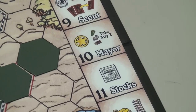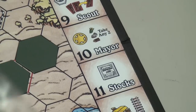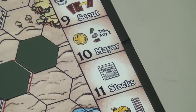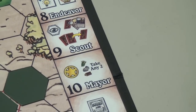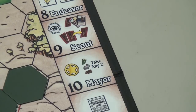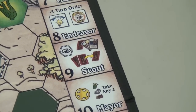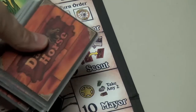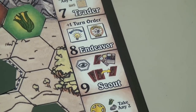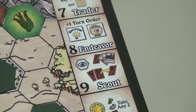On 10, that's the mare. So if I rolled a 6 and a 4 on my turn, I can put both of them here on the mare — that gives me a victory point and any two resources. On 9, a scout — that lets me go through the deck of cards, take the top three, keep one of them, and put the other two on the bottom of the pile. Number 8, plus one turn order — that means you get to go first. In this game, going first is good because you'll be able to place your dice on something before someone else.